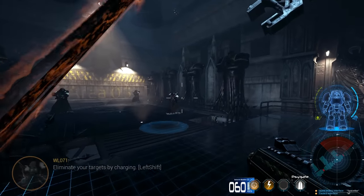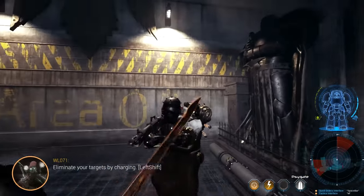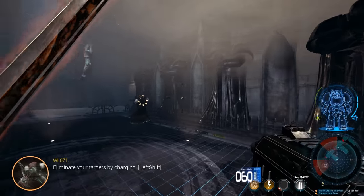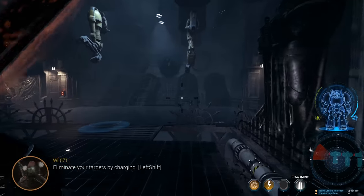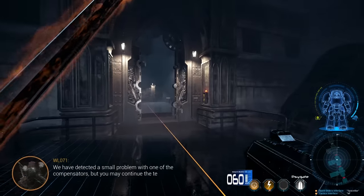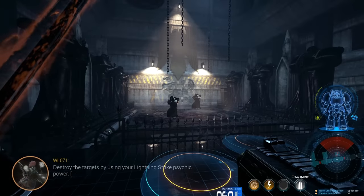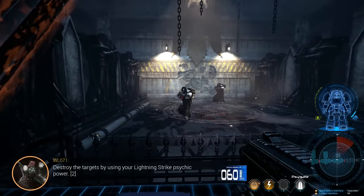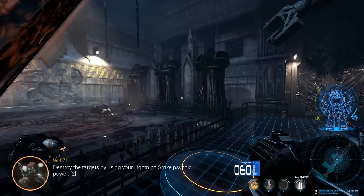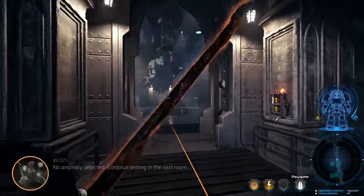Eliminate your targets by charging. I run straight through you. Heretics, come around me moving. We have detected a small problem with one of the compensators, but you may continue the test. Destroy the targets by using your lightning strike psychic power. No anomaly detected. Continue testing in the next room.